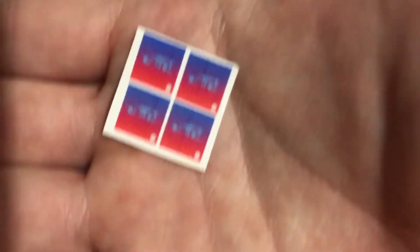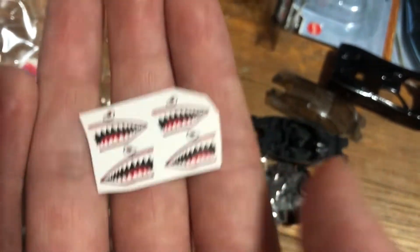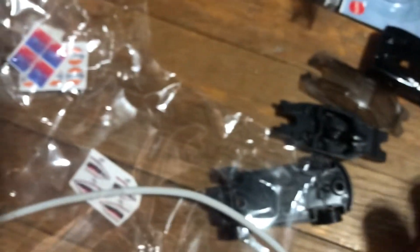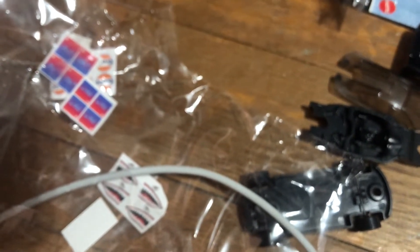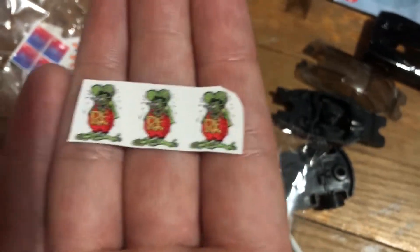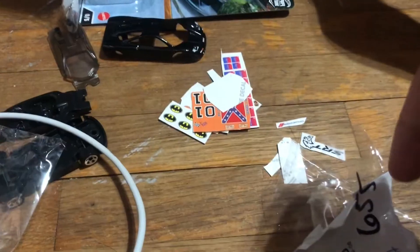We got awesome Seager Bros diecast and more decals, so now we can do our very own channel car. We got some golf decals for whenever we do our golf car. We got Ford decals so whenever we do our Ford, we got some logos. Oh, Rat Fink — that's really cool, now we can do Rat Fink.